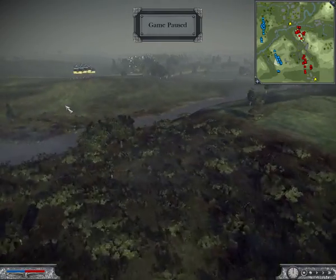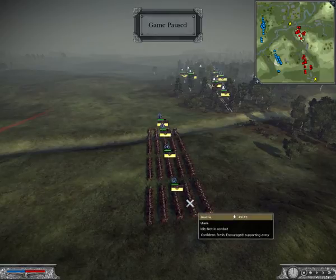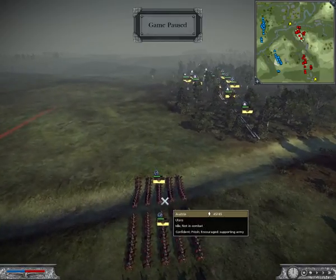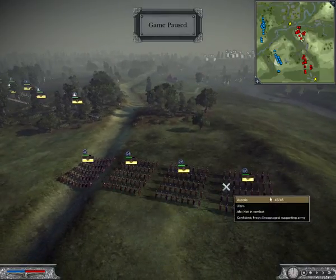Now let's take a look at my ally. He has four units of cavalry, all of them being Ulans.